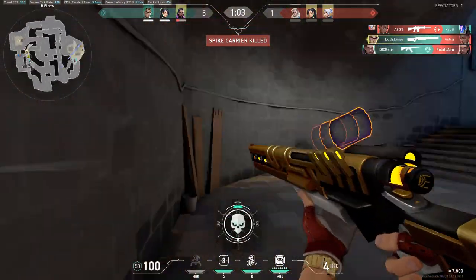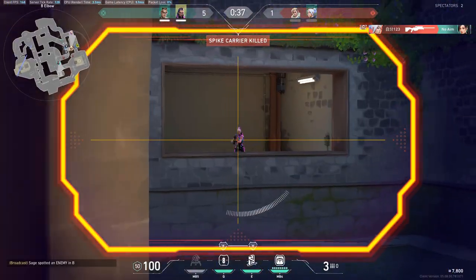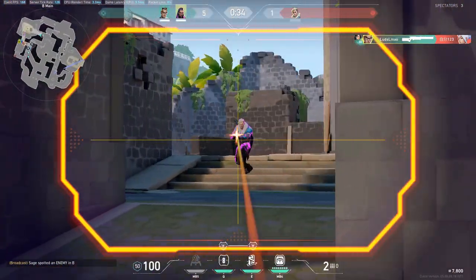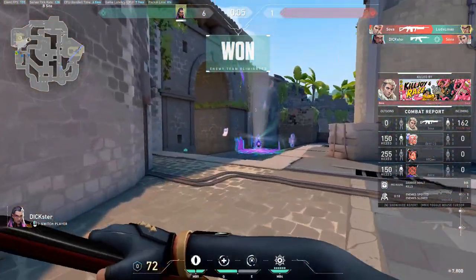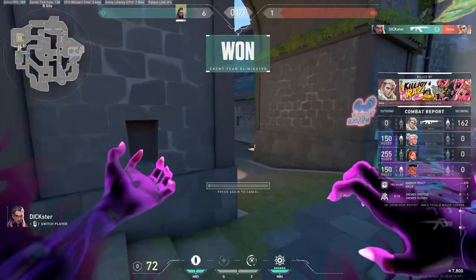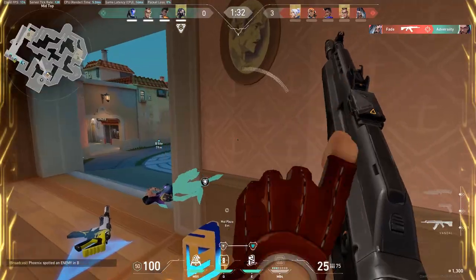Chamber's ult is an OP that fires faster, scopes in faster, slows people around the corpse of the guy you just killed, and it's free as long as you have the ult points for it. Chamber's ult is amazing - if you can't get a single kill on it, you just suck, unfortunately.